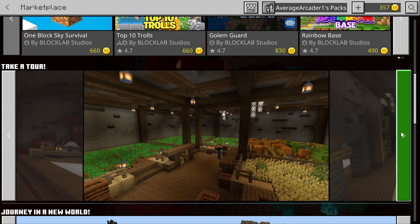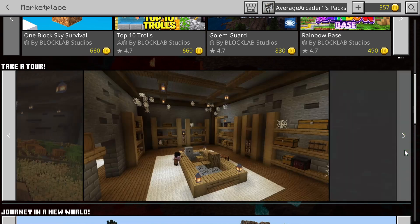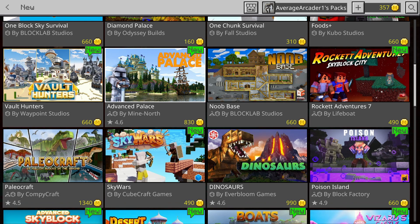It has a mine, a portal, all the different basics, and a decent farm — I like the look of it. I'm definitely going to give this one a quick review. I think it might be a really good starter survival base, so look for that.